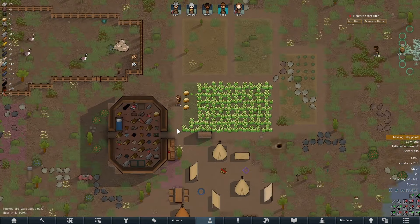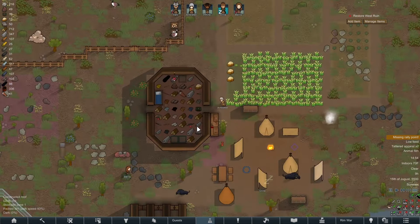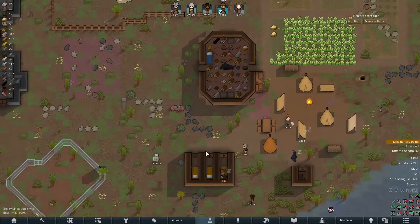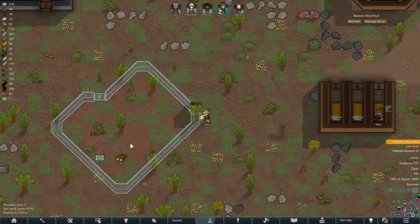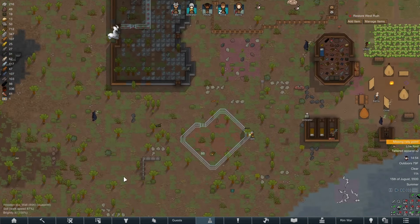Looks like the rice field is being harvested again. That's good, not that we really have anywhere to store it currently — the warehouse is still full. Still gotta build the new one, but it looks like Sam is already on it, so that's good. Hopefully that'll get done decently fast.